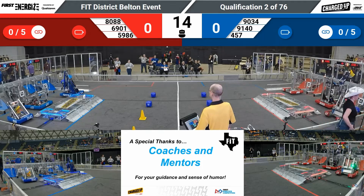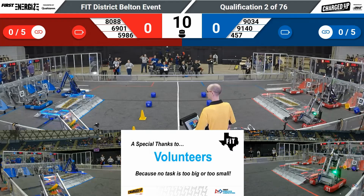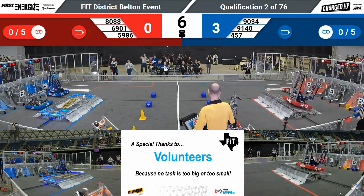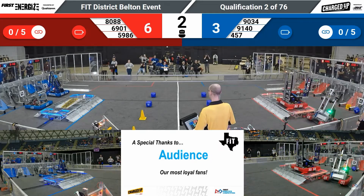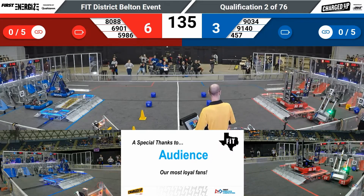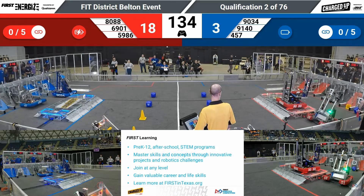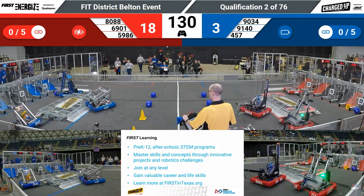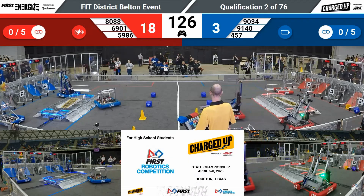Go! We're kicking off the autonomous phase of match number two. Red Alliance right out of the gate here — it's 80-88 and 69-01 scoring autonomously, both the Kona and the Q. Blue Alliance during the autonomous phase, it was 91-40. Robobots able to earn some mobility points for making their way out of the community.